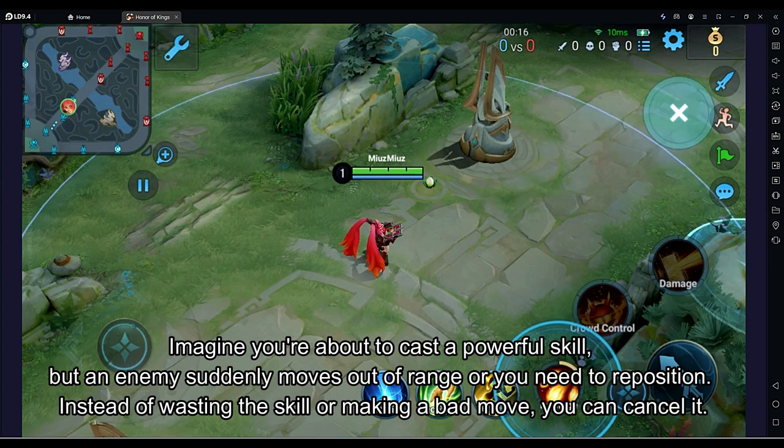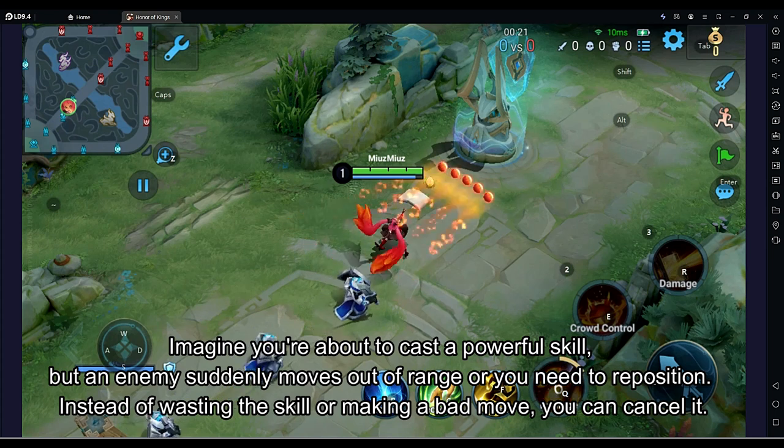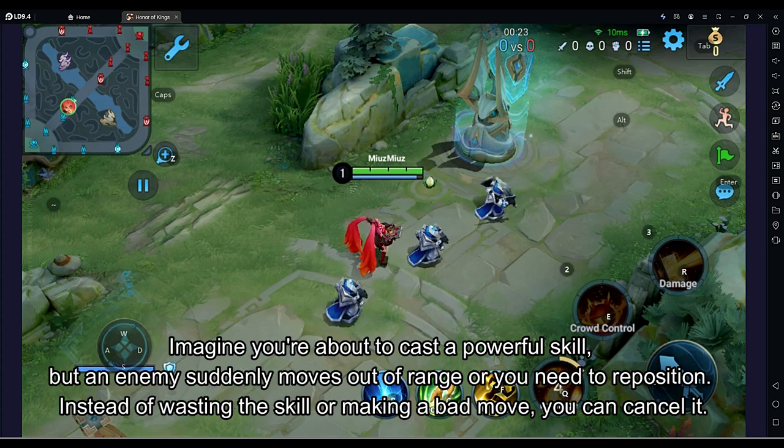Imagine you're about to cast a powerful skill, but an enemy suddenly moves out of range or you need to reposition. Instead of wasting the skill or making a bad move, you can cancel it.